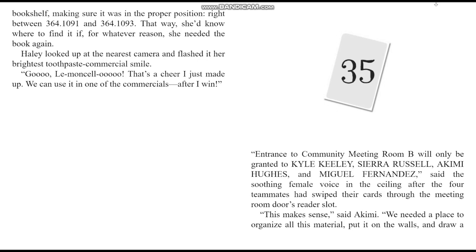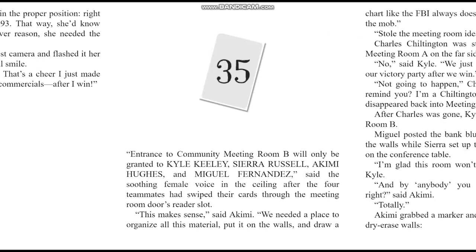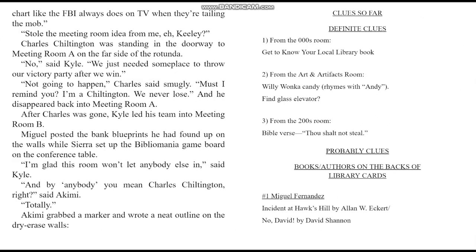Haley put the True Crime Ohio book in the proper position on the shelf — right between 364.1091 and 364.1093. That way she'd know where to look again if she needed it. She looked up at the nearest camera and flashed her brightest toothpaste commercial smile: 'Go, Lemoncello! That's a cheer I just made up — we can use it in one of the commercials after I win.' Chapter 35. Entrance to Community Meeting Room B will only be granted to Kyle Keeley, Sierra Russell, Akemi Hughes, and Miguel Fernandez, said the soothing female voice after the four teammates swiped their cards.